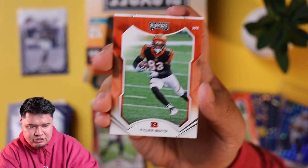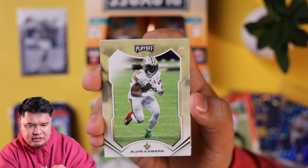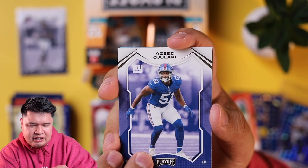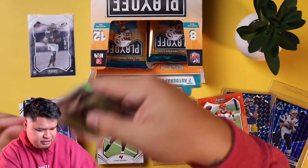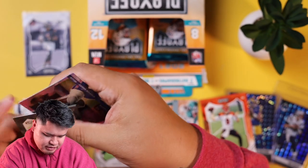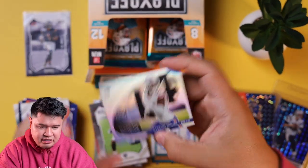Randy Moss, Drew Locke, Tyler Boyd, Kenny Golladay, Alvin Kamara, Aziz Aljulari, and a numbered out of 100 Josh Jacobs — sleeve that up. And a Stefan Diggs behind the numbers — still pretty decent.